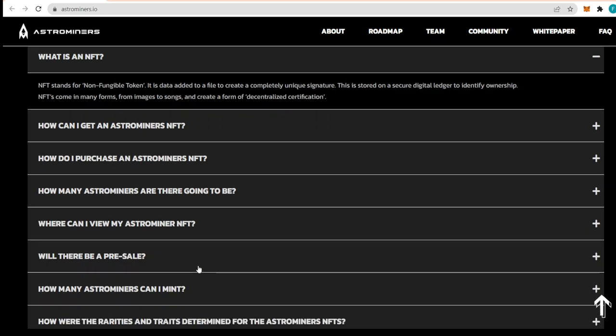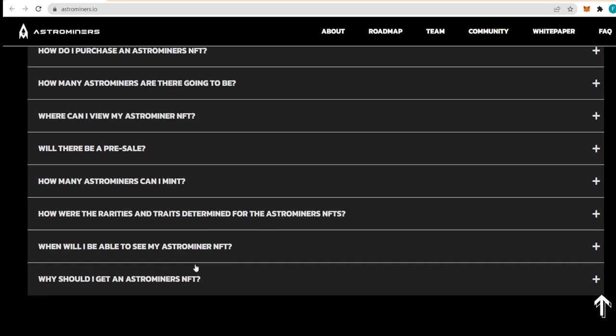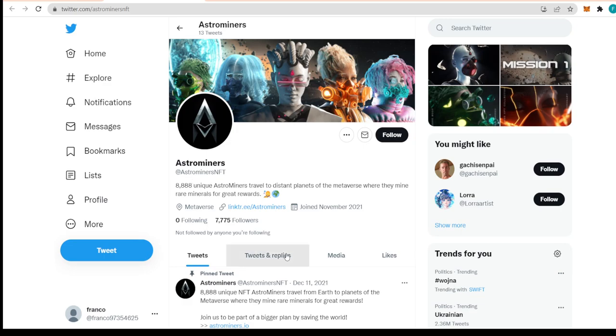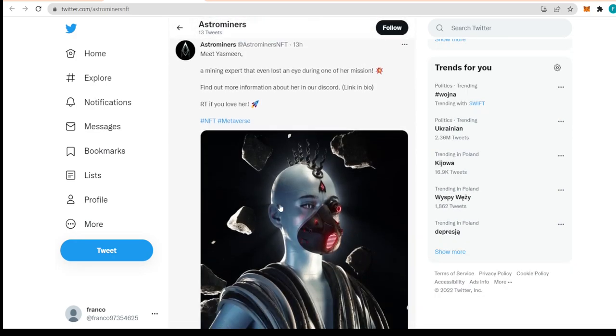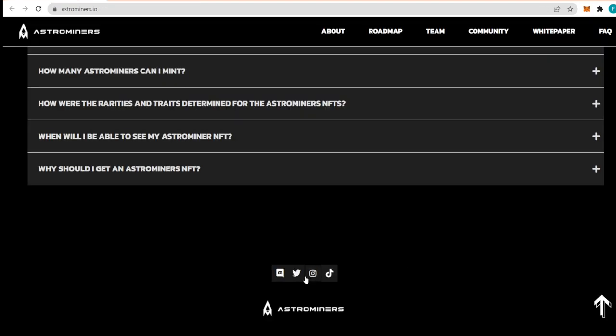There are FAQs as well, covering topics like what is an NFT, how can you get an Astro Miner NFT, and where can you view your Astro Miner NFT. If you have any questions, this is the place to find your answers. Their social media includes Discord, Instagram, and TikTok — with 7,775 followers currently. If you want to stay updated about everything happening with Astro Miners, make sure to follow them on Twitter, Discord, Instagram, or TikTok.